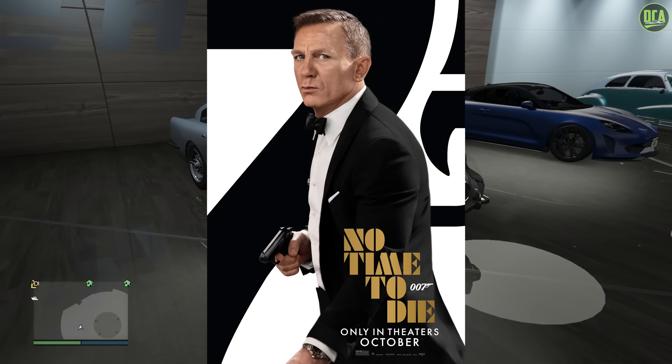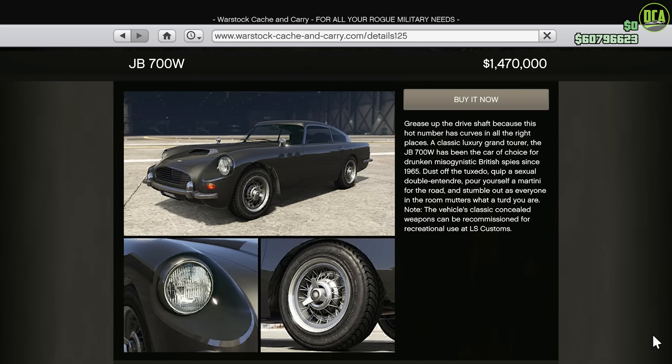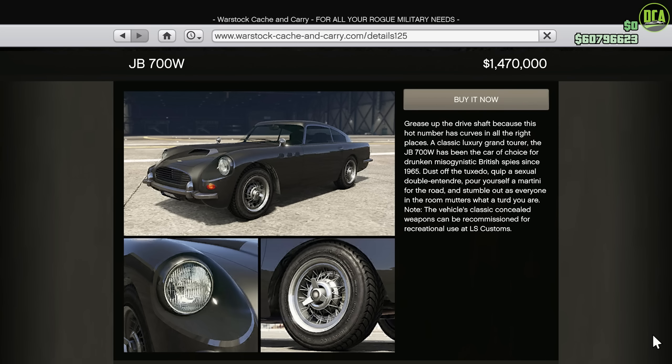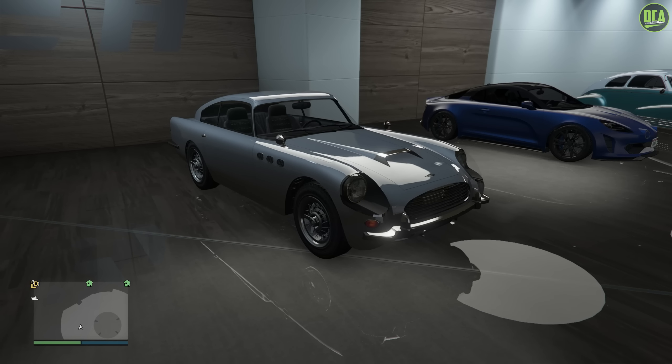This car made its first appearance in Goldfinger from 1964 and was subsequently shown in later James Bond films as well, like Thunderball, Goldeneye, Tomorrow Never Dies, Casino Royale, Skyfall, Spectre, and No Time to Die. It's the most iconic Bond car from the franchise, and that's why it keeps making its return in the newer films.